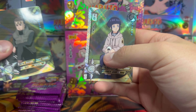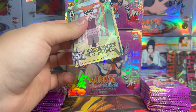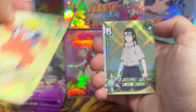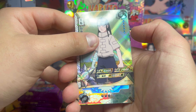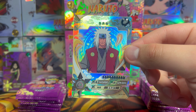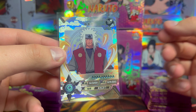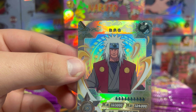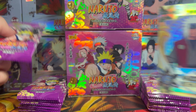We got Neji, Yamato, and Hinata — nothing doing in our first pack of box two. But they say first is the worst, second is the best — and look at that, there's an SP in there! Second pack of this box and it is Jiraiya SP. We pulled a lot of these in the case on Whatnot, but I didn't get one for my personal collection so I needed this too. I'm trying to complete the SPs as well as the ZRs.